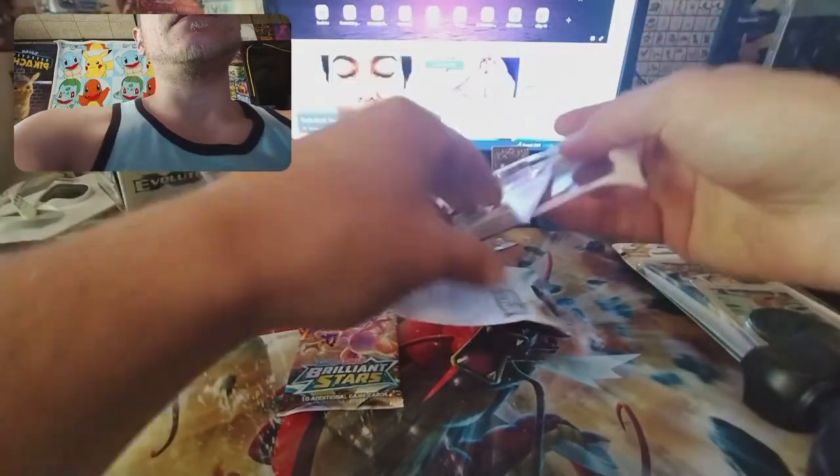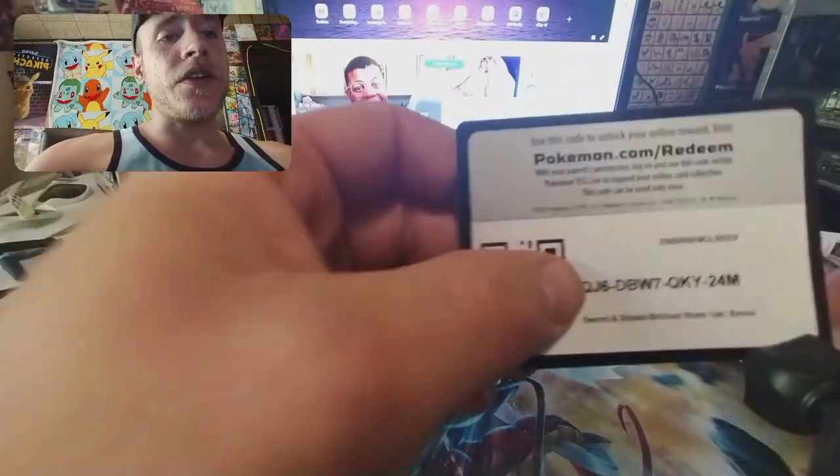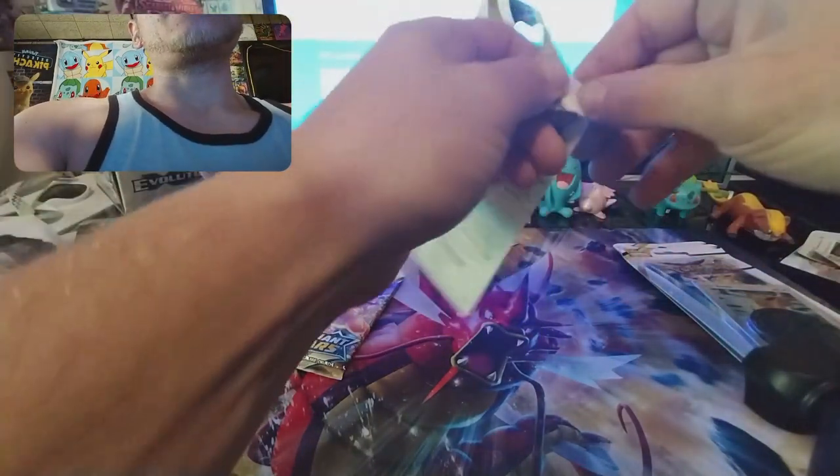On my side, get the promo out — there's your Eevee promo that you get with each pack. You get that in Flapple too. There's your code for the booster pin.